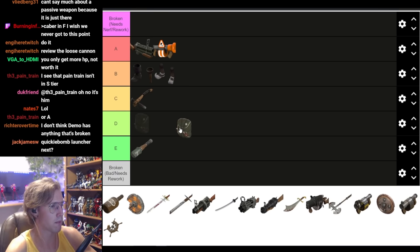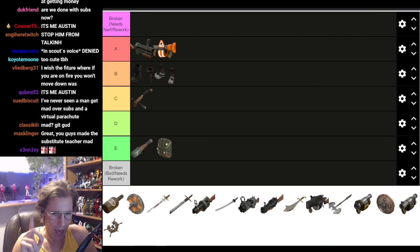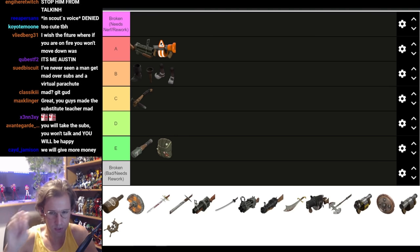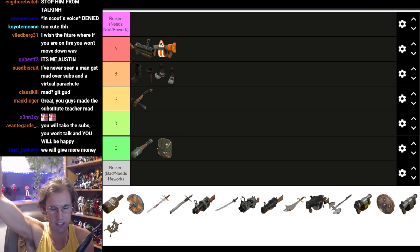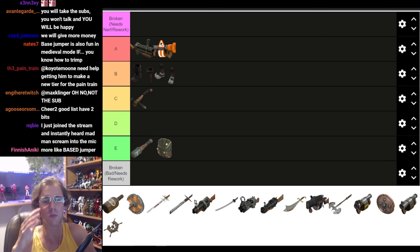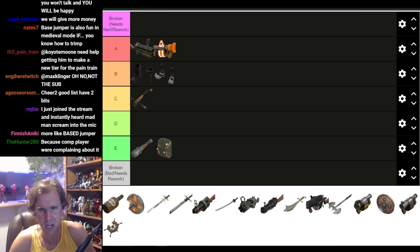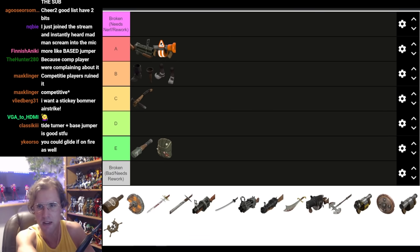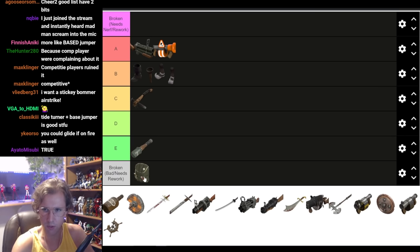Base Jumper has one use: to get the jump on a Sentry Nest while you're in the air. If you can get up there with a Sticky Bomb Launcher and no one sees you, you can rain Sticky Bombs down on people. But ever since they nerfed it so you can't undeploy and redeploy at will, you're just a sitting duck in the air. This thing was never meant to be used in any serious capacity. No one uses this anymore — even as a joke. If you want airborne mobility, you're just going to use the Sticky Jumper. Even the memers don't want to use this thing. I'm putting it down here — fix it, do something with it.